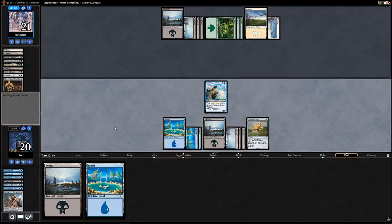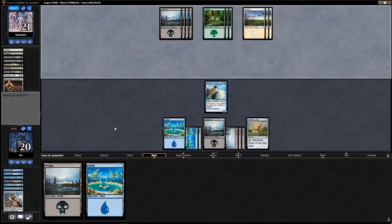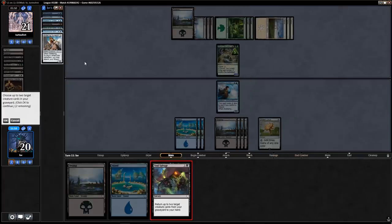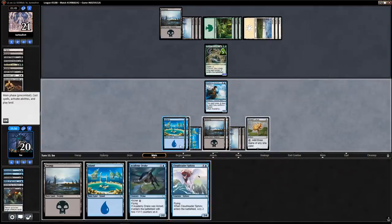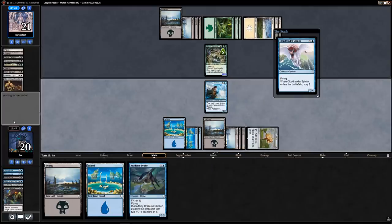I don't really want to play a land because of the Skin-Witch — they have one card in hand that isn't Grun. Oh — they kick Grun; it's a 20/20 now. Sure, I guess I didn't consider that. Let's get back Cloud Reader Sphinx and Academy Drake, and then play the Sphinx and see what I can dig up.